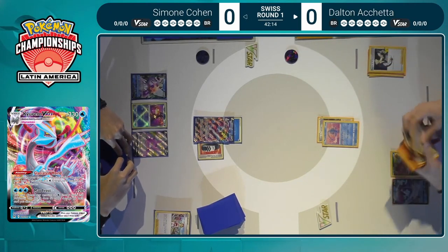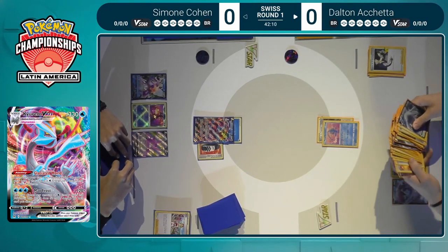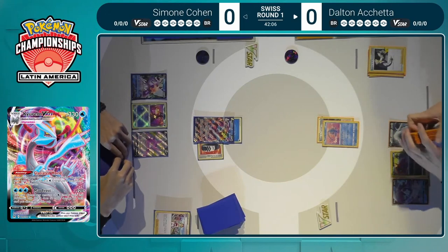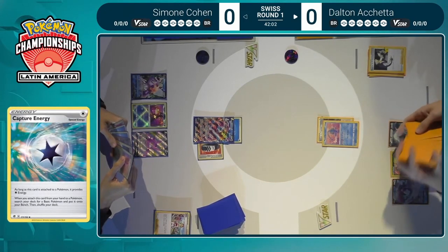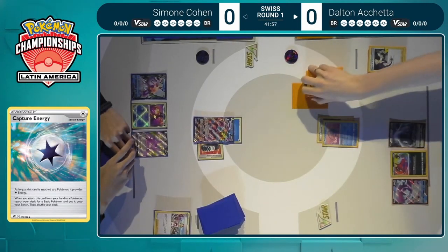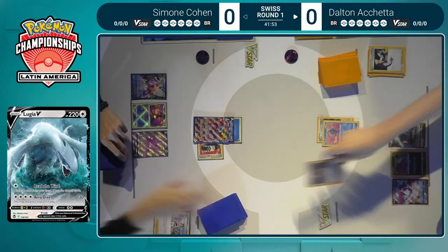So it's going back to Dalton. The one saving grace for Simone is that Dalton has not had a very fast start, so you can get away with having a duff turn when your opponent has already had one as well. Dalton must have top-decked a Capture Energy — he would have been happy to put that down last turn. So Lugia V comes out a turn later than Dalton would have liked, but here it is. A Marnie is a great play — shuffle those hands.